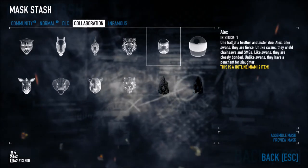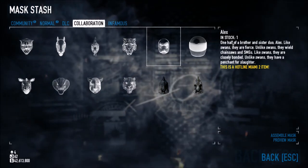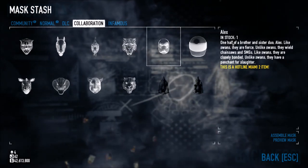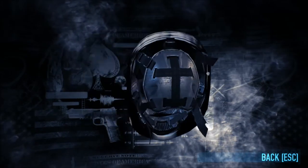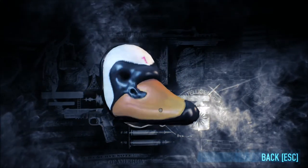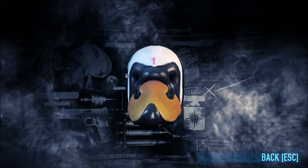This is Alex. One half of a brother and sister duo, Alex likes swans. They are fierce. Unlike swans, they wield chainsaws and SMGs. Like swans, they are closely bonded. Unlike swans, they have a penchant for slaughter. It's a swan, obviously, but it seems to have this kind of pink thing over the head. I'm not sure what that is or if swans have that. Again, sorry about the fuzzy detail. It's pretty much a swan — it's self-explanatory.